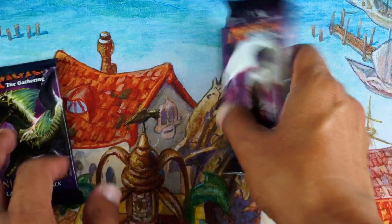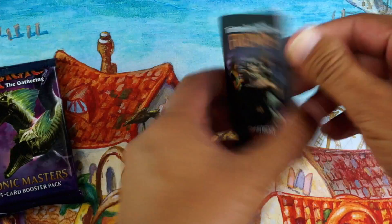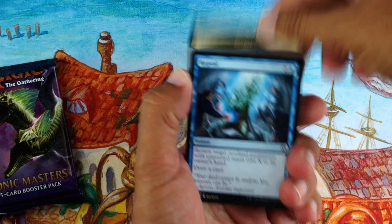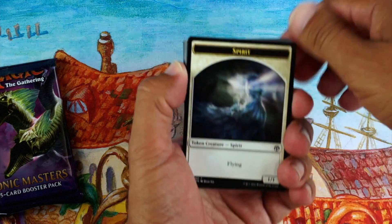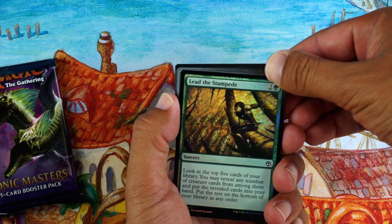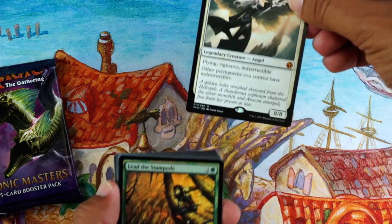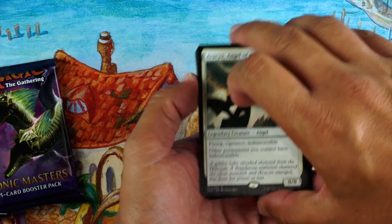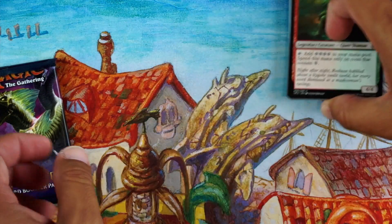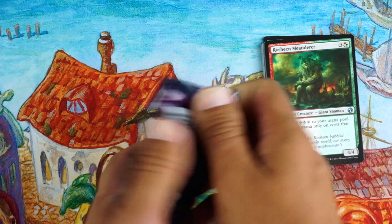All right, two packs — opening them up. We got a token, and our foil is Lead the Stampede, not a bad card. And our rare — it's white — Avacyn, Angel of Hope. There you go. And Bladewing the Risen. Okay, so that first pack has got some discussion for sure.